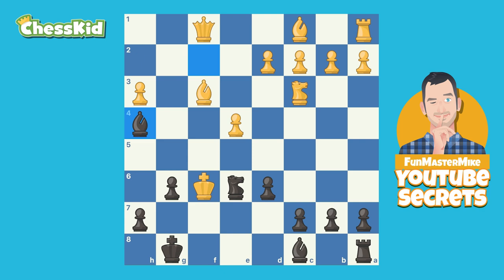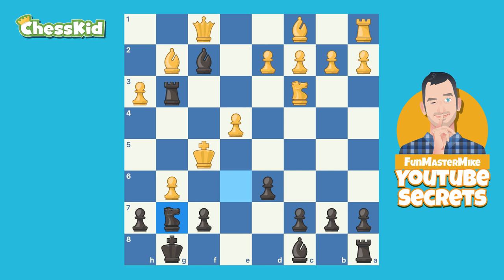Time to unbuckle your seatbelt, put your tray table up — we have landed. Let's go back. Black actually did not play the move rook f3, but instead played the move knight to g7, which amazingly is still mate in three.